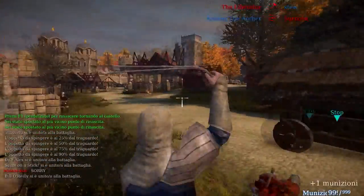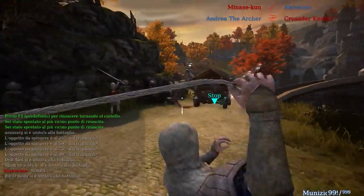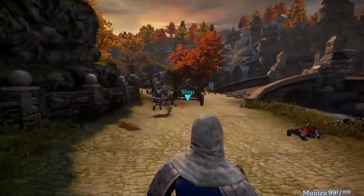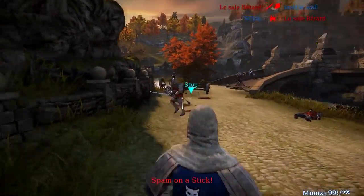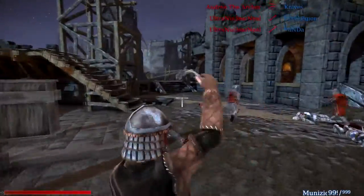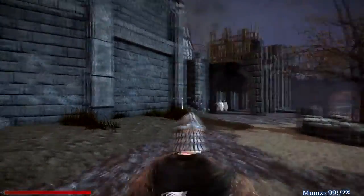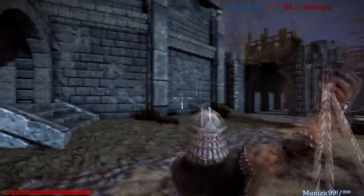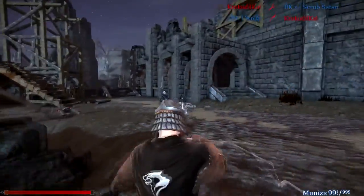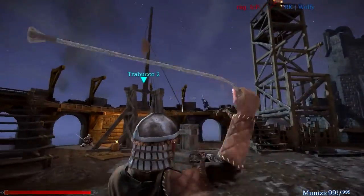The problem with the slingshot is the low damage and the shooting itself. When you shoot, you have to take into consideration many factors. The first one is that you have to charge more to have more projectile speed. If you don't charge, the rock will have a slower impact and it's harder to hit the enemy at longer ranges. So you really have to practice and see how to shoot in different situations — you can achieve that just by practicing.